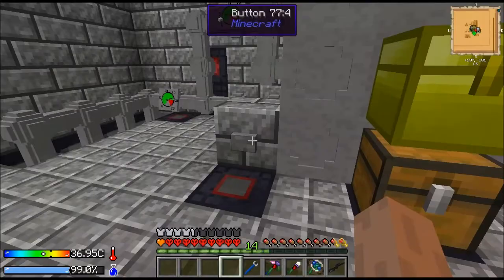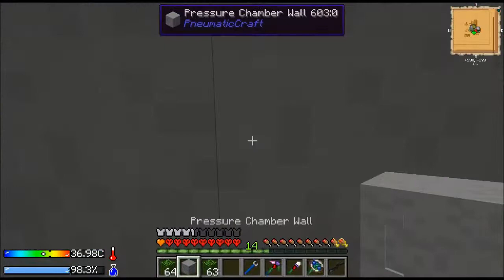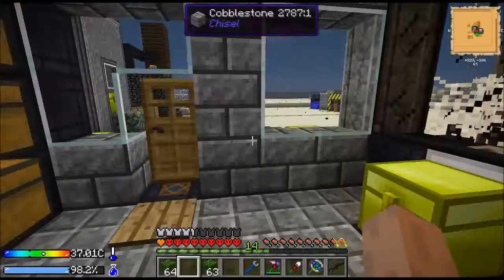So if this works properly — and there's a good chance it won't because I picked the wrong chest — that should... God only knows what happened there. Okay, so I did pick the wrong chest. There was a good chance that was going to happen. Let me fix my mistake. We put leaves in there. Yeah, so we grabbed the wrong chest there. I'll fix that in a second off camera.